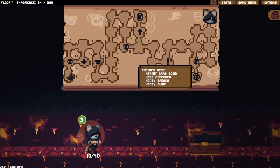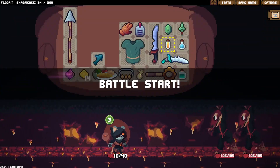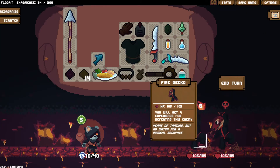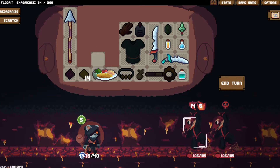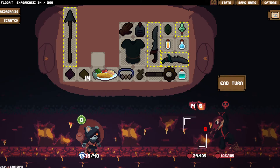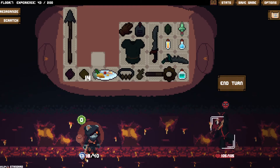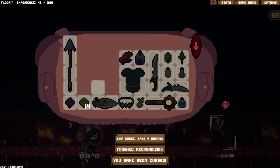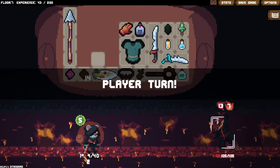Is this just junk? Potted - on use, heal 6 HP, removes 5 poison from self, then item is destroyed. So it's consumable. I really need to be popping my consumables more often. Goodbye bricks. I wish we could just eat this now. I get why I can't because certain things cost energy. Hermit crab bomb, hair defender, honey badger, honey guide. There is a healer over here - never mind, it's a locked key door. Let me try and get to the healer.